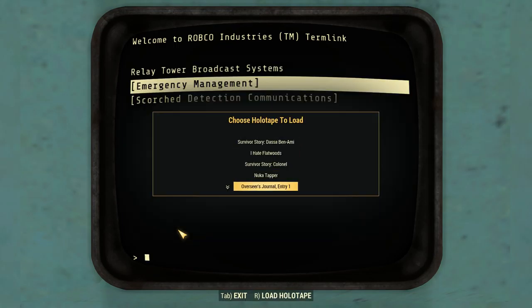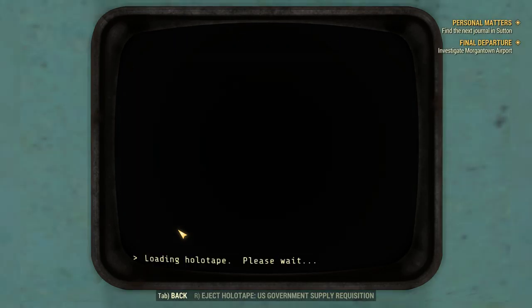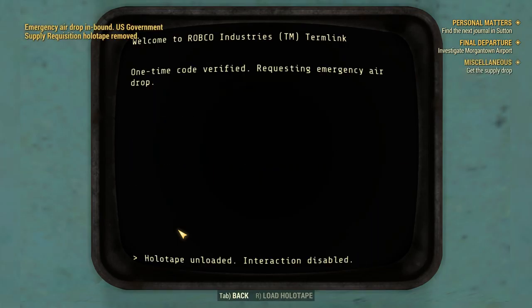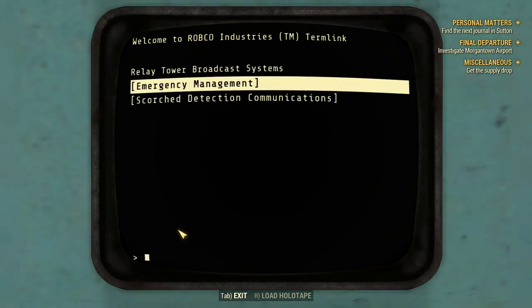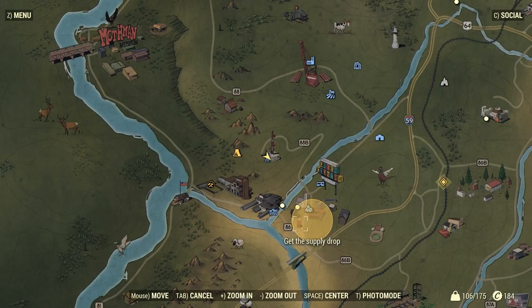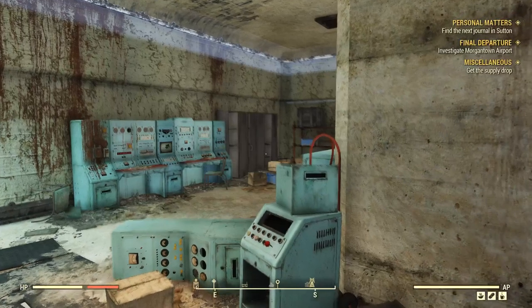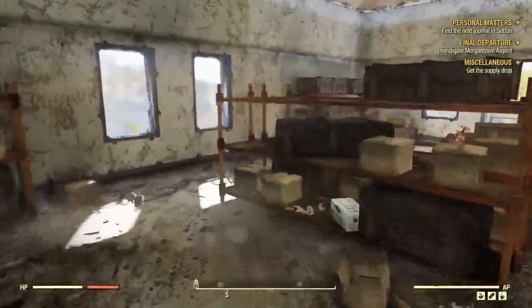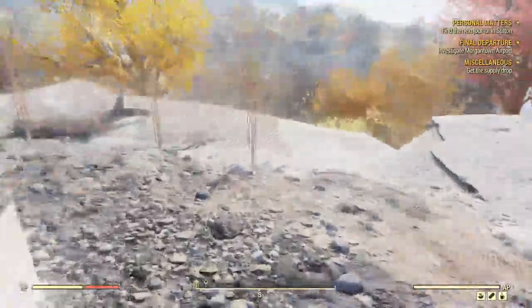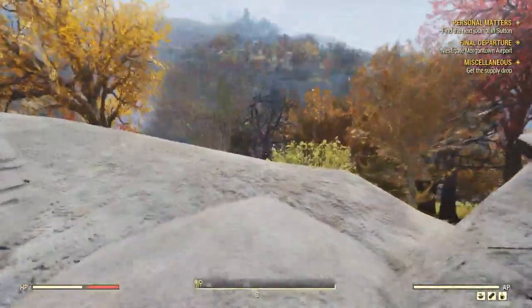Scorch detection, communications rover — repair unit is dormant, communications online. Emergency management. Load holotape. U.S. government supply ration — loading holotape, please wait. Request airdrop.